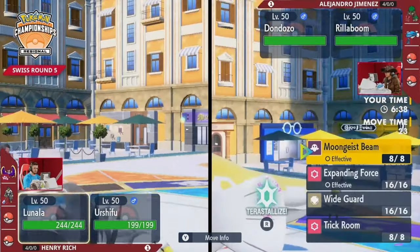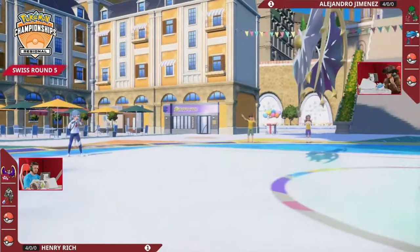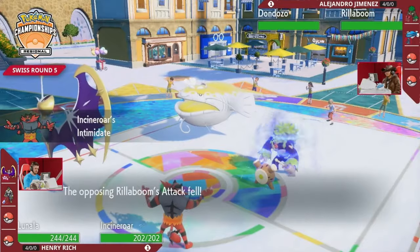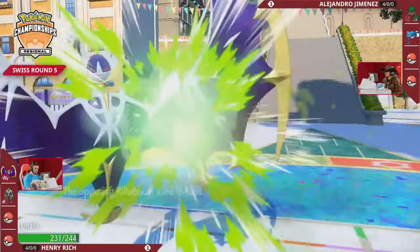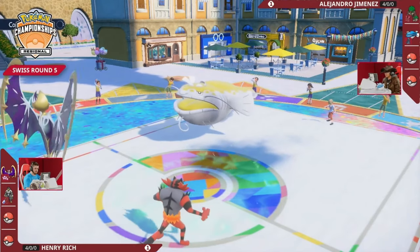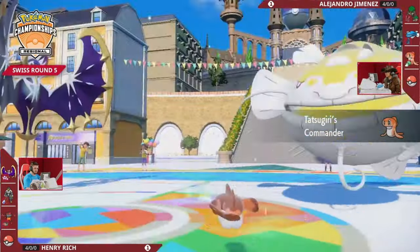Rillaboom finds its way into the lead against Urshifu immediately this time, doesn't have to try to catch Urshifu out of the back, and no Incineroar is led this game while two physical attackers are led for Alejandro. But that's an easy fix - Urshifu can just switch out and bring Incineroar in to Intimidate both attackers. Is it telegraphed though? Knowing Urshifu doesn't want to stay on the field in front of Rillaboom - do you double into that slot? He doesn't opt for that. The U-turn into Lunala breaks the Shadow Shield, and Dondozo gets a chance to maybe get some boosts online.